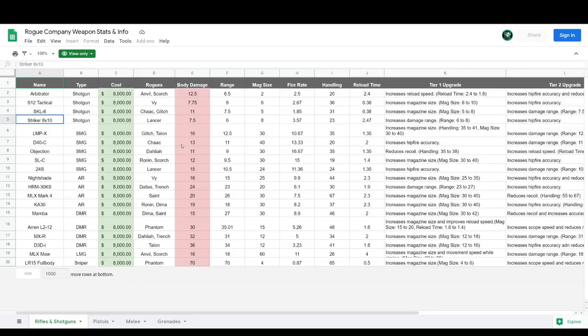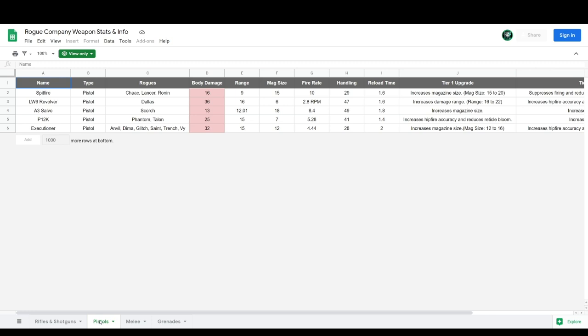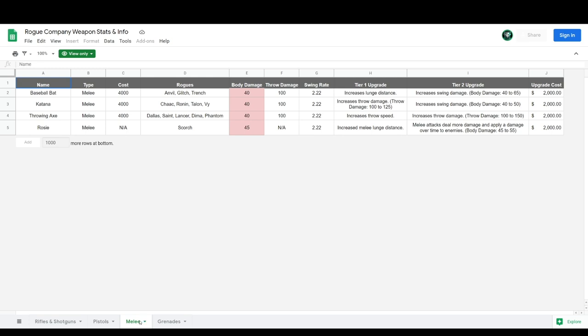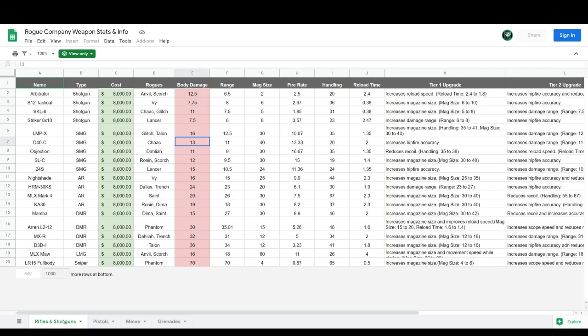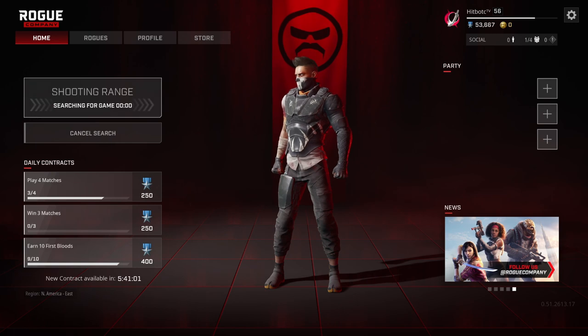The last thing I want to talk about is weapons, and honestly there is just too much to cover in this one video. I've put together a really in-depth spreadsheet that you can use to help you understand the damage, range, and various things about each weapon in the game — the link is in the description below. I'm also working on a video dedicated to weapons in Rogue Company, so keep an eye out for that.